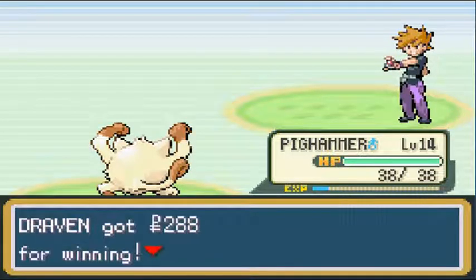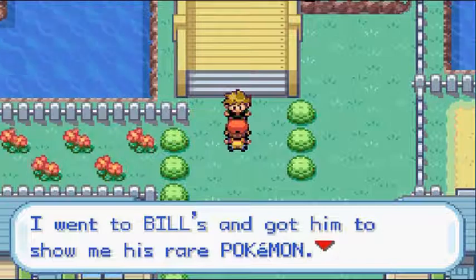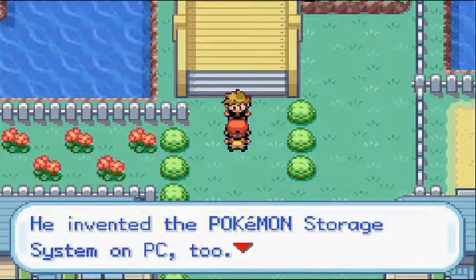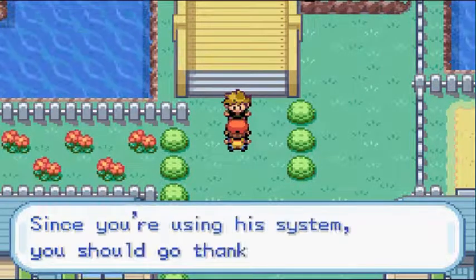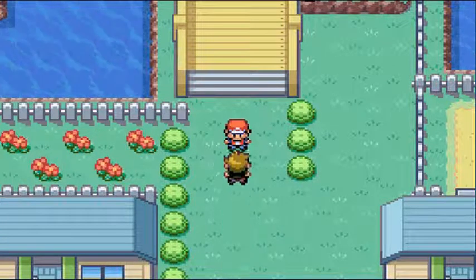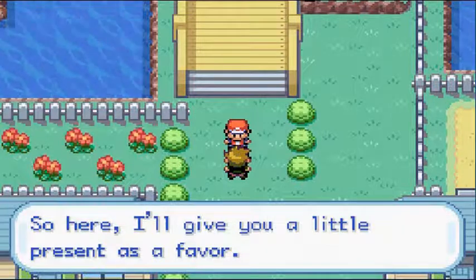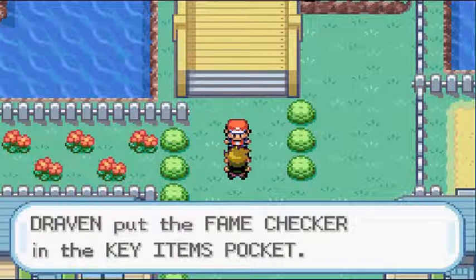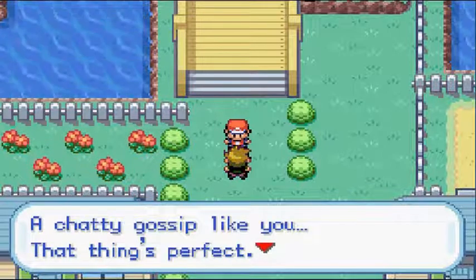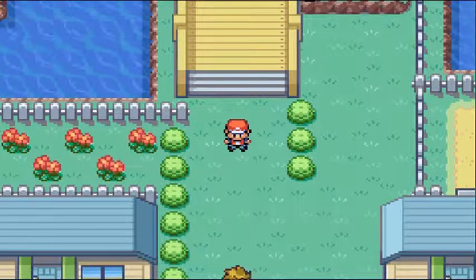Gary says he went to Bill's and got to see rare Pokemon, adding lots of pages to his Pokedex. Bill is world-famous as a Pokemaniac and invented the Pokemon storage system on PC — since we're using the system, we should go thank him. Gary gives us a Fame Checker, calling me a failure because I'm always behind him. I'm always kicking his ass though. He says 'smell ya later' and leaves.